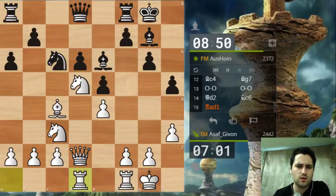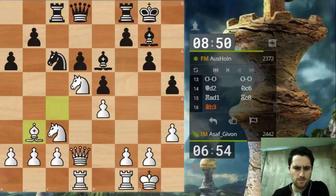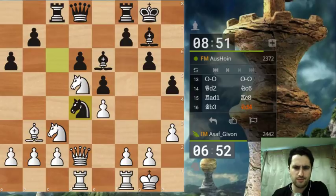Rook d1 - whenever he plays knight d4, I'll be able to challenge it with knight e2, so I shouldn't worry too much. He plays the natural move rook c8, eyeballing my bishop. It's a good time to retreat this bishop to b3 to be safe from tactics - a prophylactic move. Knight g4 is sensible, perhaps also setting up the idea of taking on h3 followed by knight f3 check.